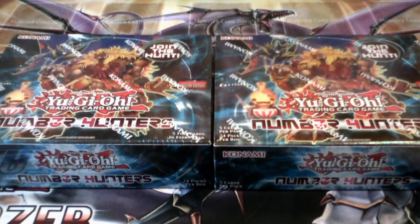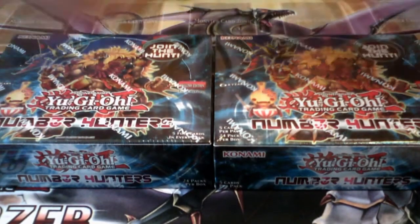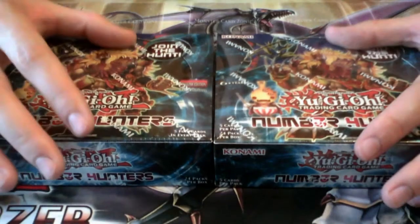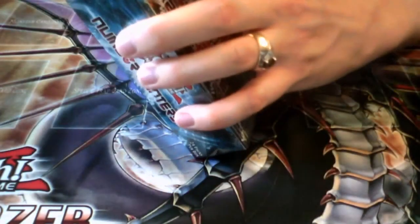Hey YouTube, ScottishClaymore here, and today I'm bringing you a box opening — actually two box openings — of the new Number Hunters series. There are some interesting cards in here. I think most people are looking for Box of Friends and Number 74. We'll see what we get out of these boxes. I like to collect numbers, so I'm hoping to get at least one of every number that's in the set, as well as some of the better ones.